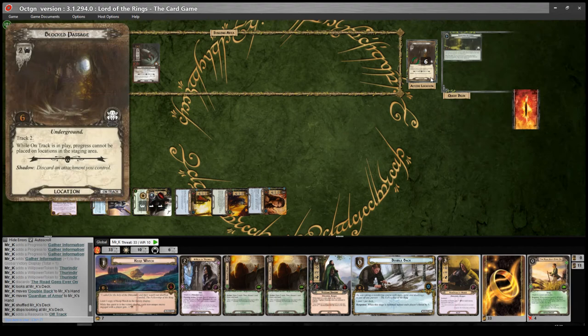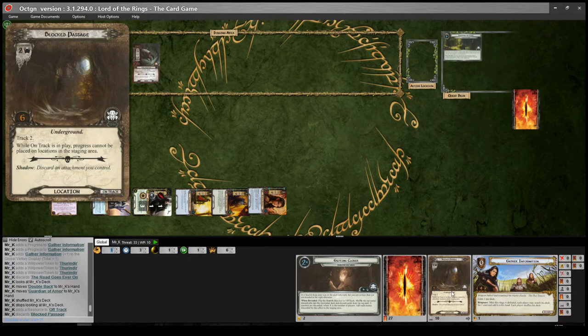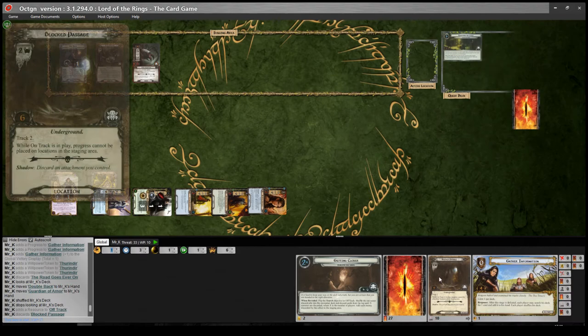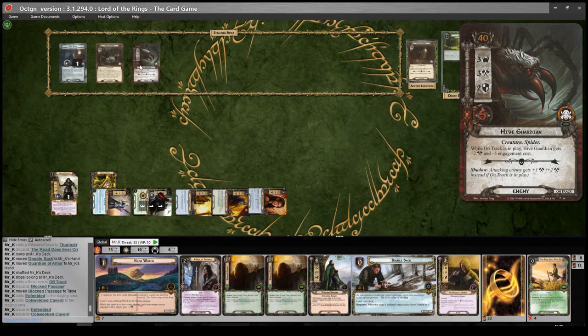End of the quest phase: we place a resource token, that location goes away. Then we either return a location or raise our threat by one. Progress cannot be placed on locations in the staging area while on track, so I think we return Block Passage rather than engage the Hive Guardian — he'd go up to five attack with on track, and that's really difficult to deal with early on. We'll return that location instead and travel there with track two — one, two — okay, we're still off track. That's fine, I've got side quests to do. Then I won't engage the Hive Guardian and I'll just refresh.